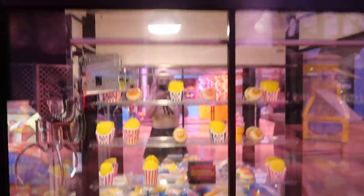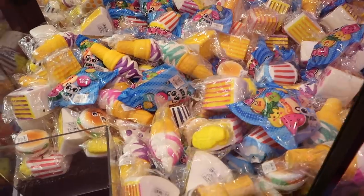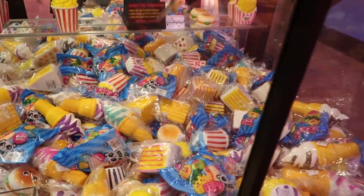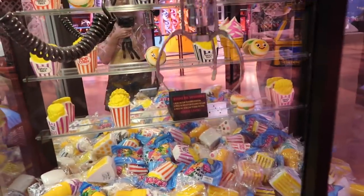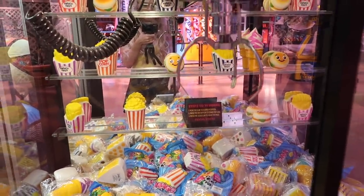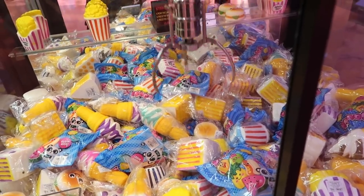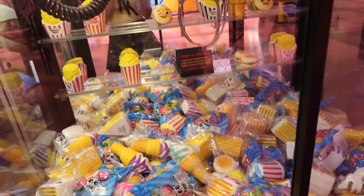On to dollar number two out of ten on the next Squishy Claw Machine we found. All these machines have the same prizes, but we're going to try for this pink cake one. Here goes play number two — see if we get the pink cake squishy. Let me check my angles. That looks perfect, grab it! It was too weak.